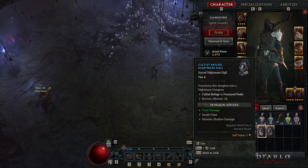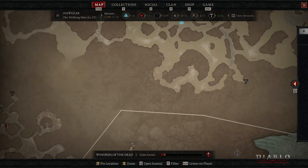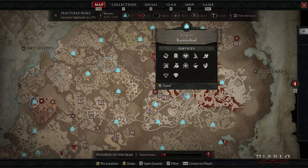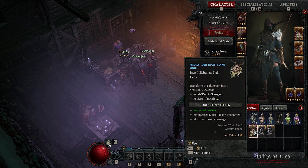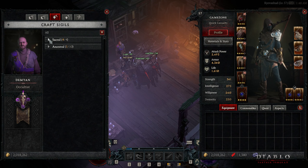You can also find Nightmare Sigils inside dungeons from chests or monsters. There is a third way as well: the Occulus. To unlock the Occulus, you have to play at least four Nightmare Dungeons — meaning you need to do some Grim Favors first and get some Sigils from the Tree of Whispers to play Nightmare Dungeons. Once you hit Tier 3, the Occulus opens to you and allows you to craft Nightmare Dungeon Sigils.